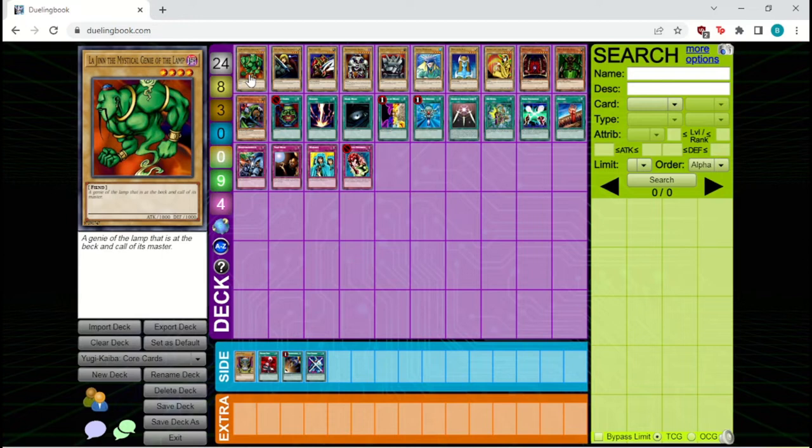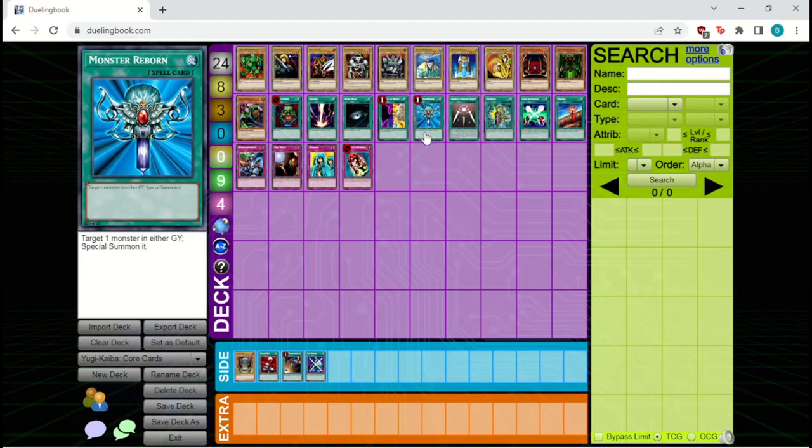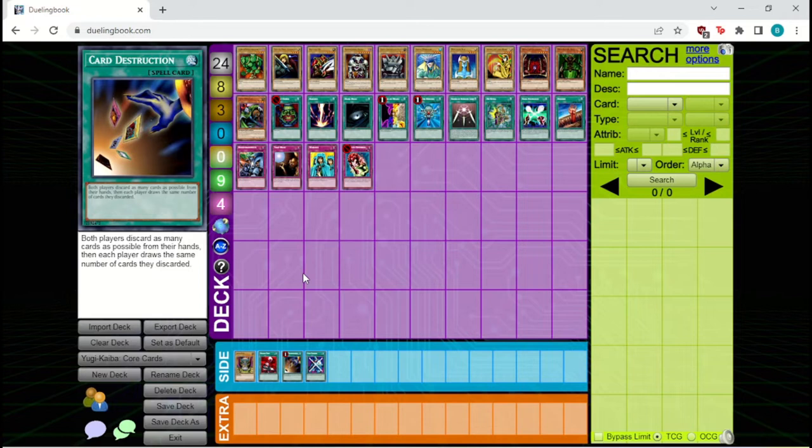Before getting into the other decks, let's discuss the spell cards. As mentioned in the limited list discussion, Pot of Greed, Raigeki, Dark Hole, Change of Heart, and Monster Reborn are all super powerful. Even though they're limited, every deck still wants to play them, so pretty much every deck in the format is going to play all five. Swords of Revealing Light is an incredibly powerful card that most decks will play the full two copies of. Card Destruction is more niche and slots into stall mill strategies or the side deck against Exodia.